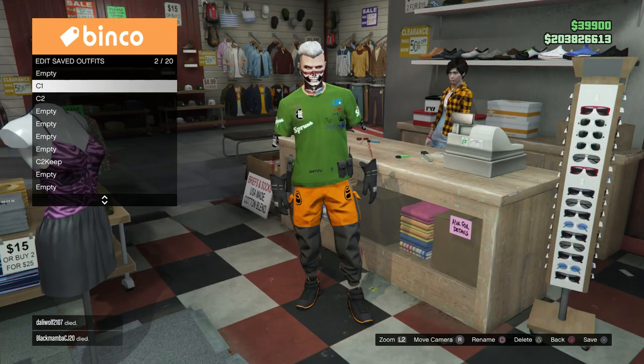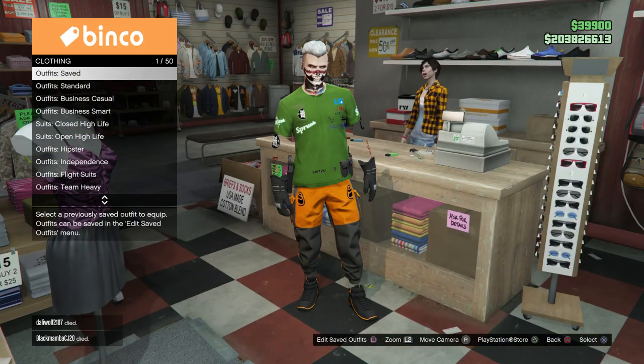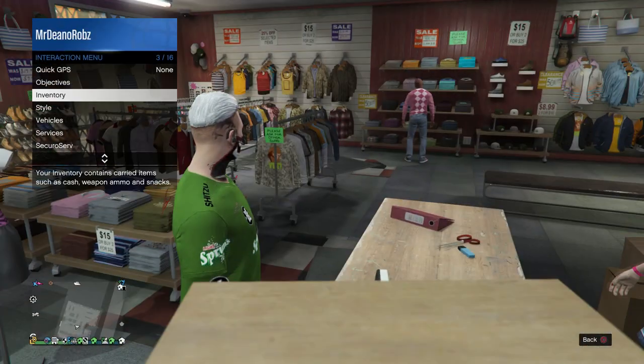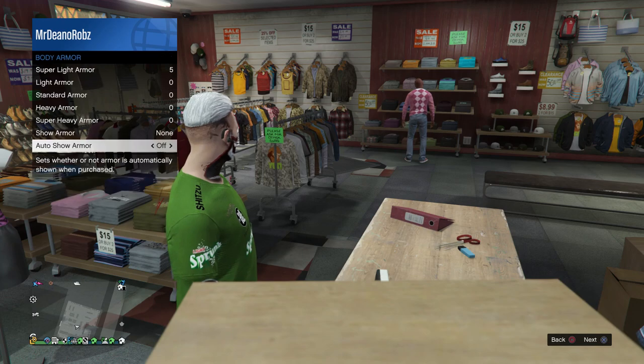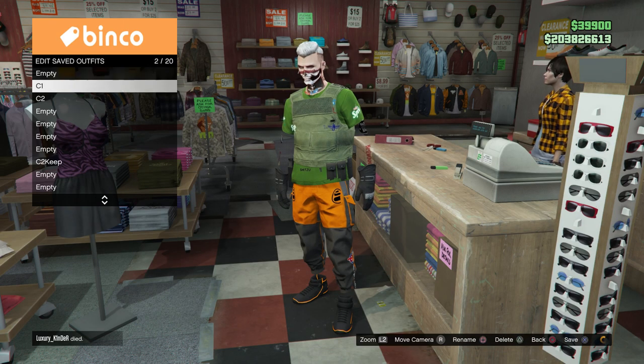Once you're spawned back online, this should be your outfit here — fully done. Save this as Console One. Before we continue, hold your Interaction Menu and put on some heavy body armor for your Console One outfit, then save as Console One. Console One outfit is now complete.